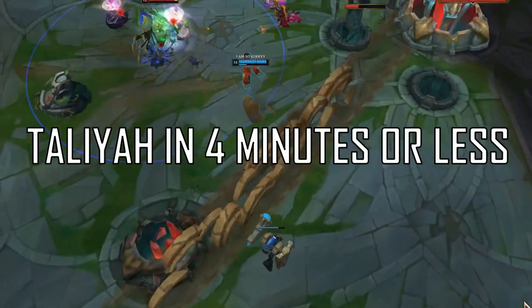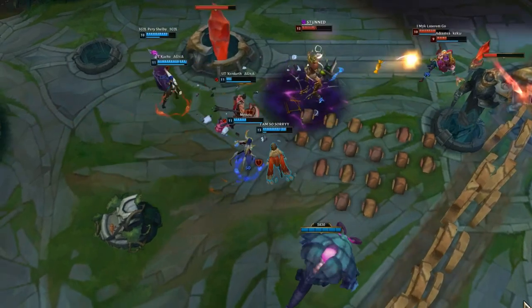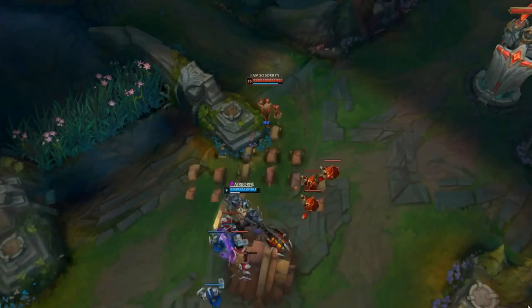Taliyah is a roaming mage champion that is played in jungle, mid, support, and nowadays bot lane as well, but in bot lane I recommend it only with a tank support. She currently has a very low play rate, but among OTPs she's ranking very high in win rate on all roles.